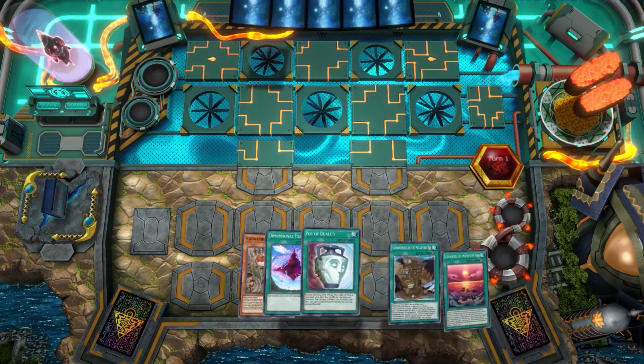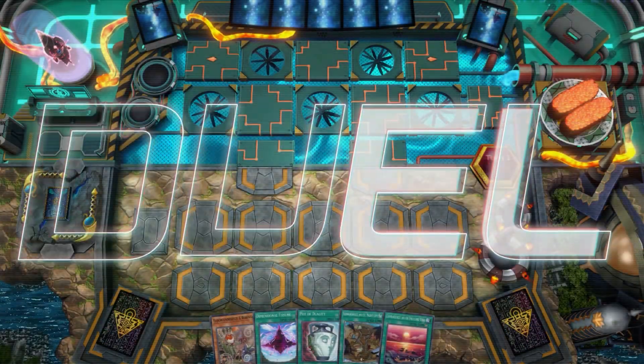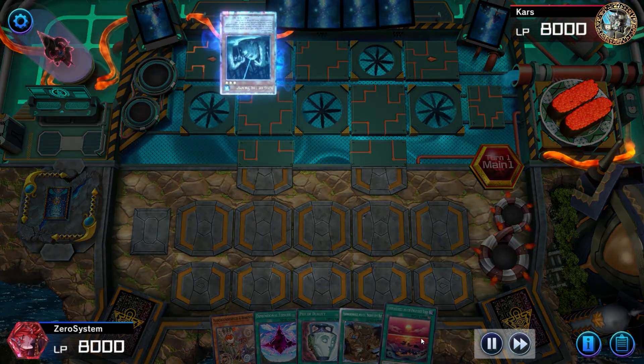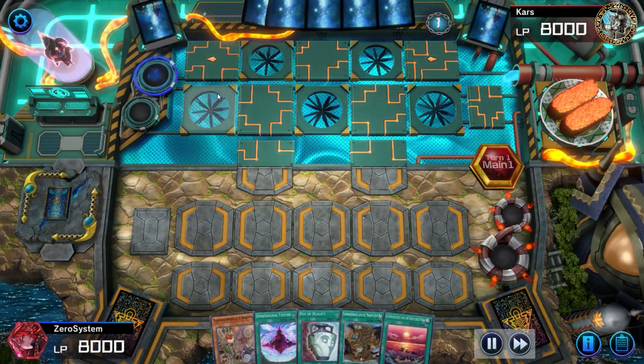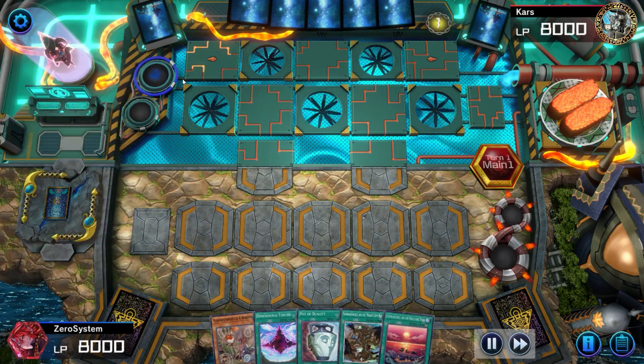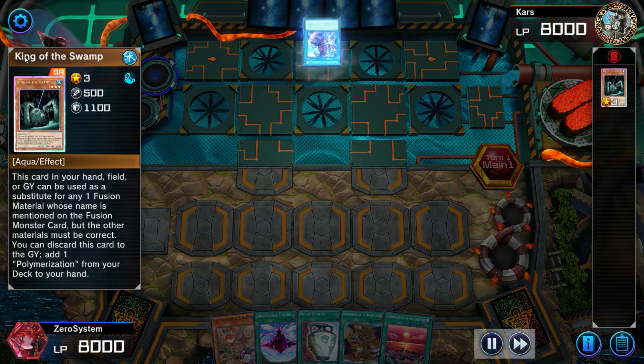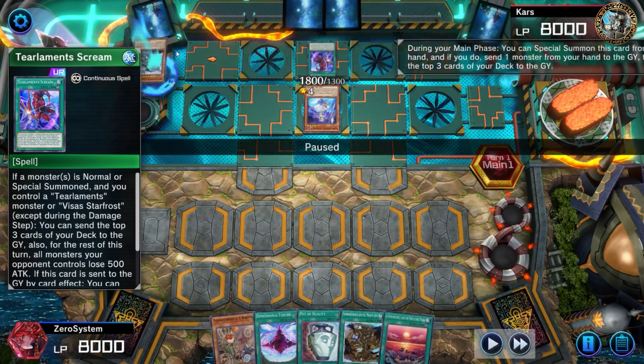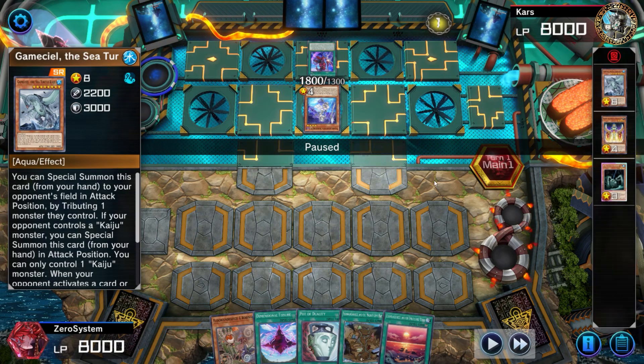This is going to be an interesting match — quite a banger to start off with. We are going second and our hand is actually insane, but it would be insane to go first with. We just have to hope that we can play. The opponent reveals they're likely on Tier Limit, pitching the newly limited King of the Swamp, grabbing a Polymerization, activating Scream and Sharon. They got a pretty strong opening hand.